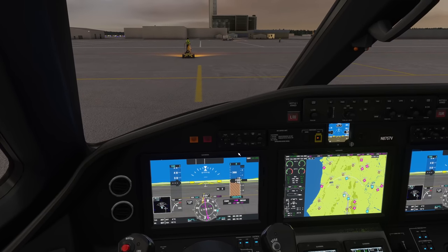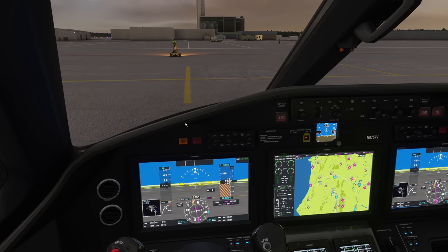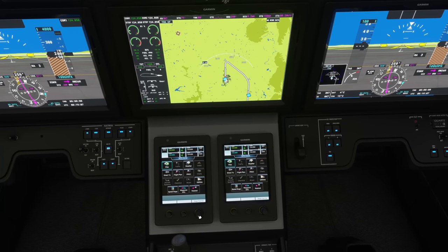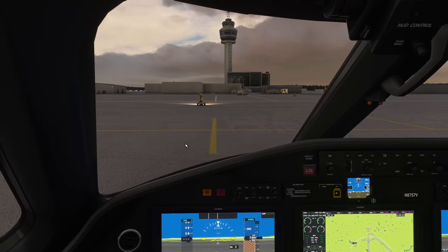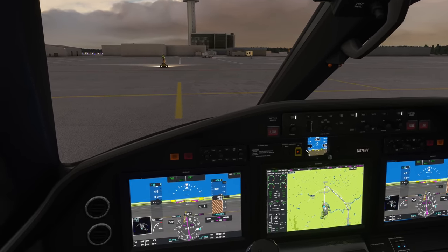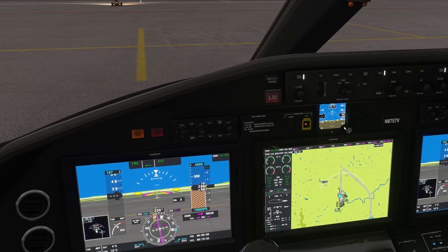Engine 1 is starting as well. Based on the departure chart, the initial altitude restriction will be 4,000 feet, so let's limit ourselves there. We'll also turn on the flight directors and switch to NAV mode. The target speed — let's set that to manual and then set it to maximum 220 knots, so let's set it to 210 knots.